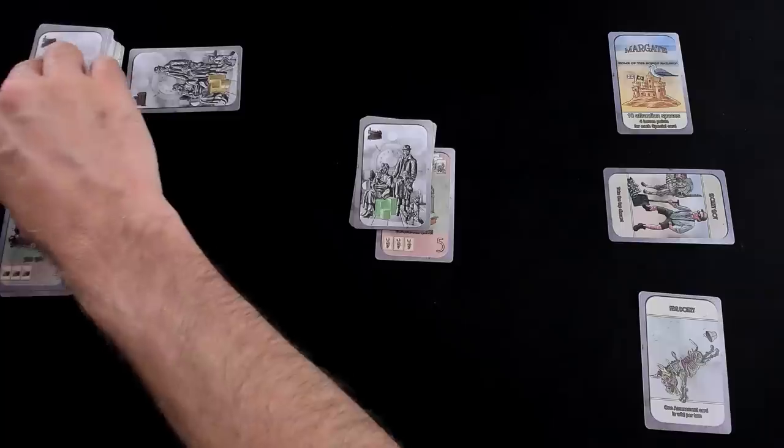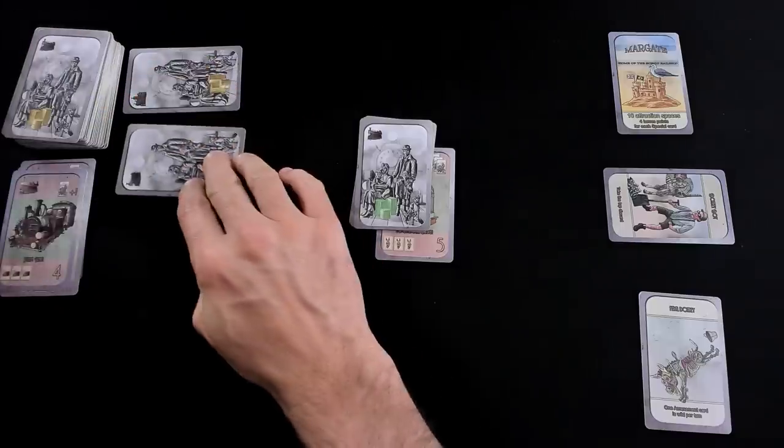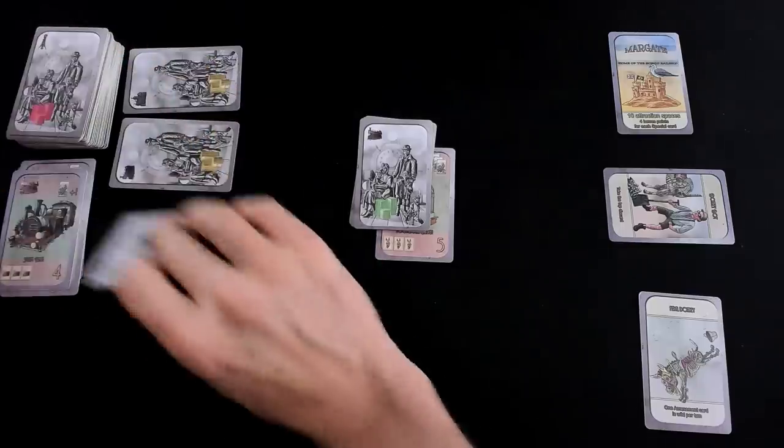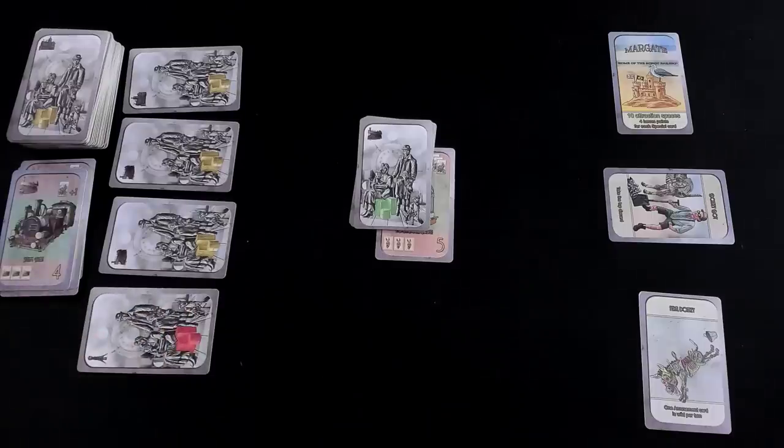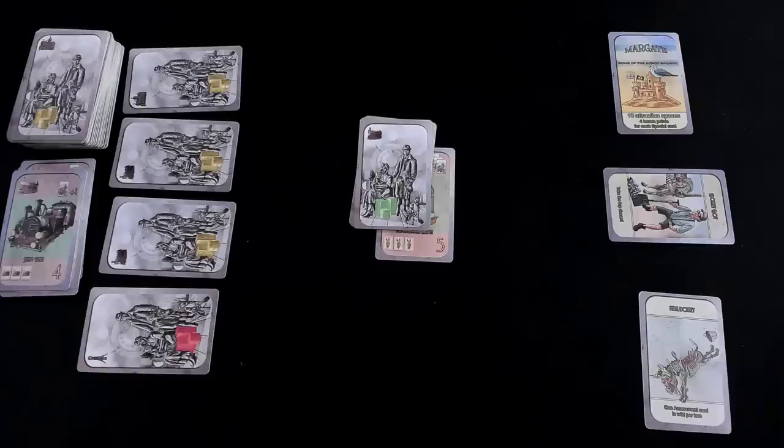At the end of my turn, we refill the platform — and we've got another beachgoer, another beachgoer, and city folks. Jen is not happy: there are no park-goers! Jen built all those parks for nothing. We'll see how well that works out for her.